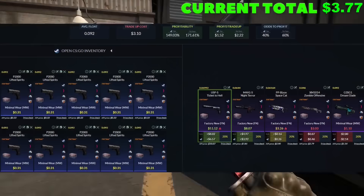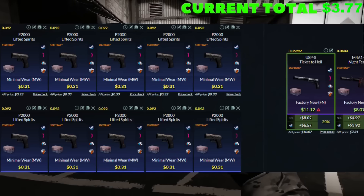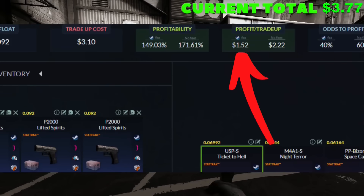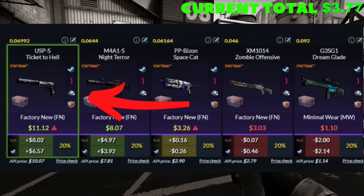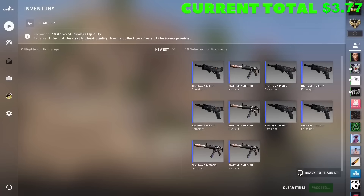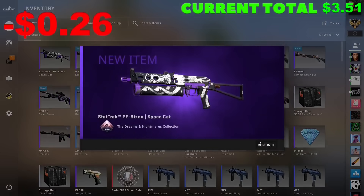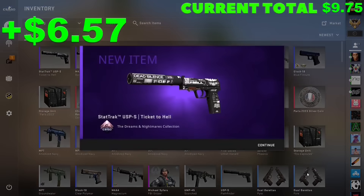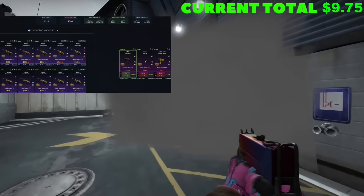Trade-up number five is going to be the exact same thing but in StatTrack. With a buy order of 31 cents, on average we should be making $1.52 per trade-up, because that USP is almost a $7 profit. This is the first one I've been nervous for — this is our make or break. If we can hit that USP or M4, this is really where the ball starts rolling. This is the last attempt I have for this one — yes! That is huge! Now we can do five different trade-ups.